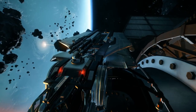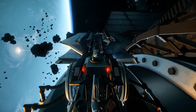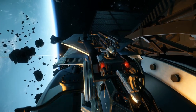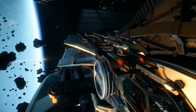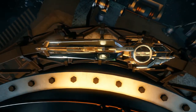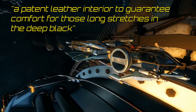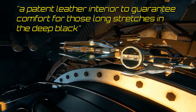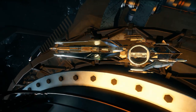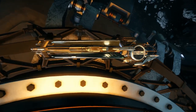The Aurora LX is also touted as an explorer, but it's basically the same ship with two notable additions. There is a missile rack, so the LX is slightly better at not exploding. But more importantly, the description states that it has a patent leather interior to guarantee comfort for those long stretches in the deep black. So you should be slightly comfier, unless you explore a humid planet — then your back will stick to the seat.